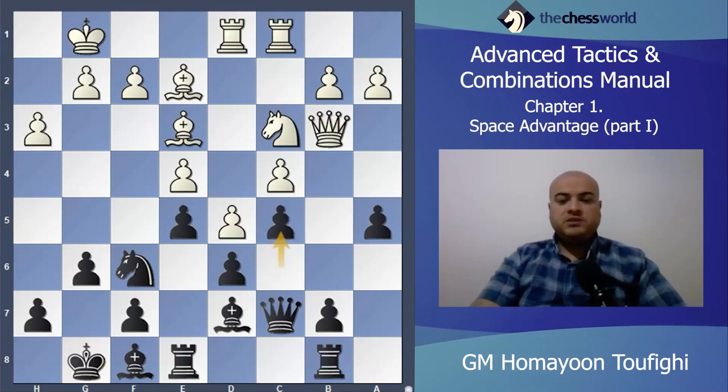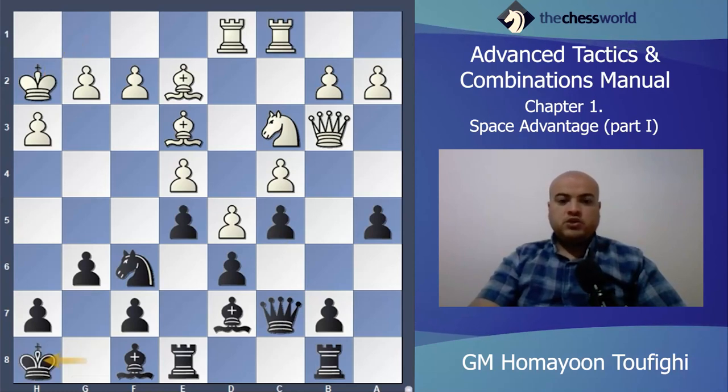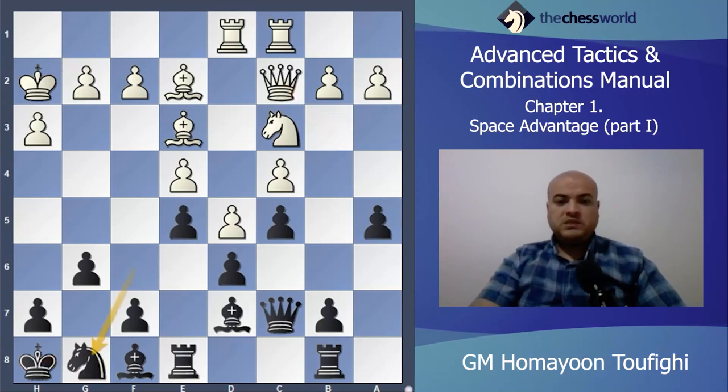Knight d2 he played, Rook b8, Knight b3, take, Queen takes on b3, and c5. Black first tries to close everything in the center and queenside, and after that prepare for f5. King h2 he played, King h8 — I think King h8 was not necessary; Bishop g7 is much better than King h8. But anyway he played King h8, Queen c2, Knight g8.